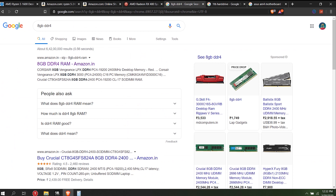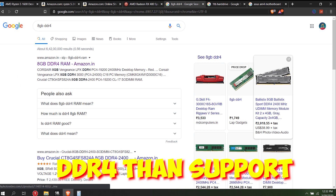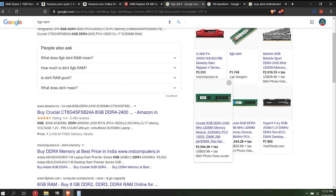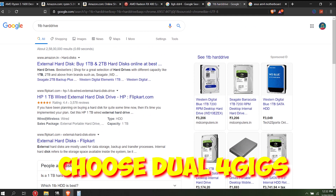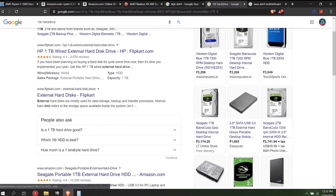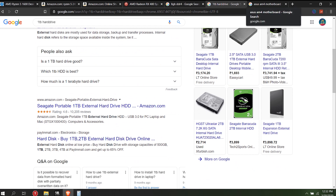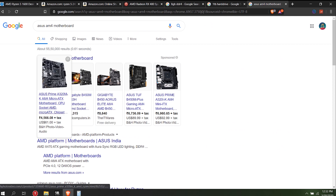The RAM is DDR4, so it supports the AM4 socket and motherboard. The DDR4 is 8GB at 2666MHz. If you use 8GB, you can use dual channel, which increases performance. For storage, the 1TB HDD with an SSD — you can see the SSD as a fast system drive. It's a crucial part of the build.